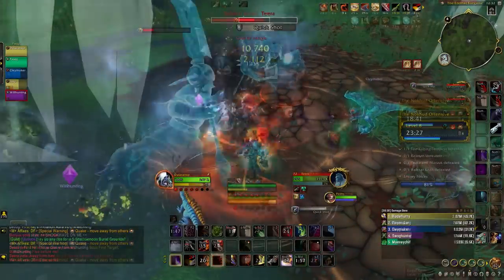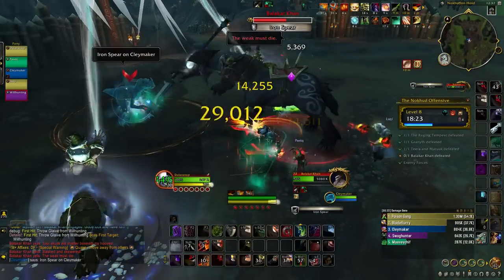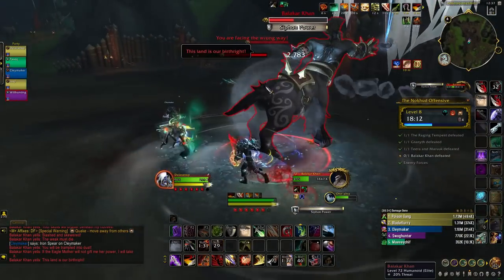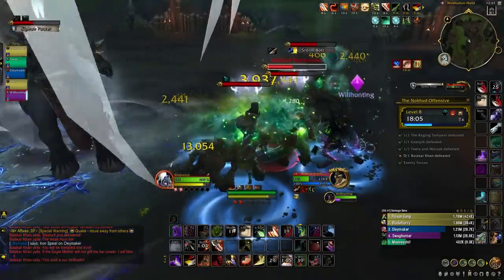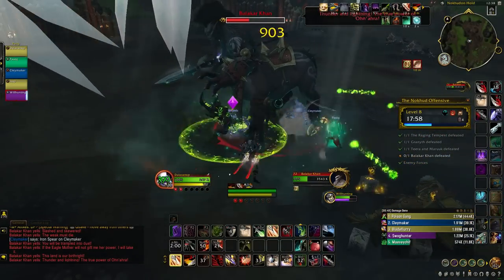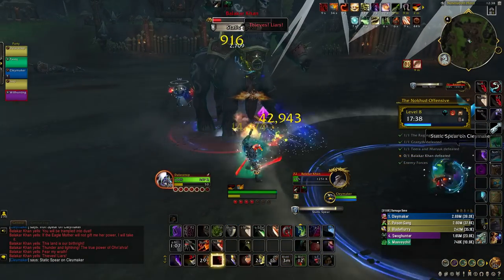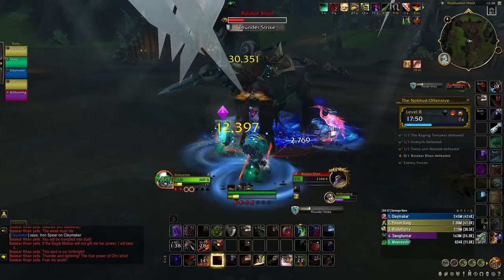Finally in the Nokhud Offensive, we have Balakar Khan, who has two phases. In phase 1, he targets one player with a spear then charges through the spear's location — aim the spear toward a wall away from other players. Move if he casts Upheaval and watch your tank when they take increased physical damage. At 60% health he transitions to an intermission where nearby Stormcasters enter combat — interrupt and group them to cleave down. Phase 2 empowers all boss attacks: Static Spear pulls allies to its location, Crackled Upheaval should be avoided, and the tank must be dispelled from Conductive Strikes.